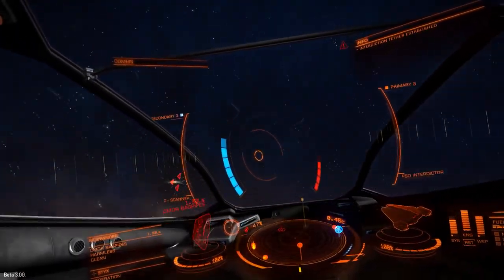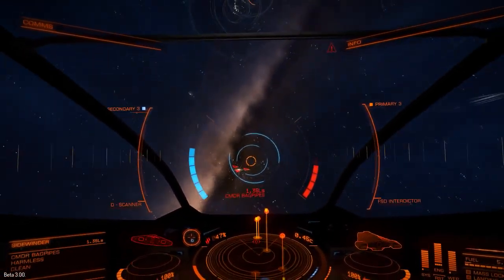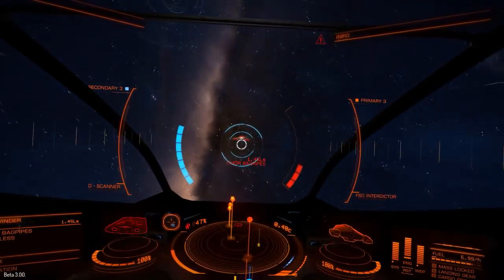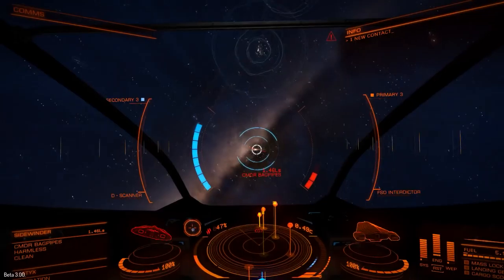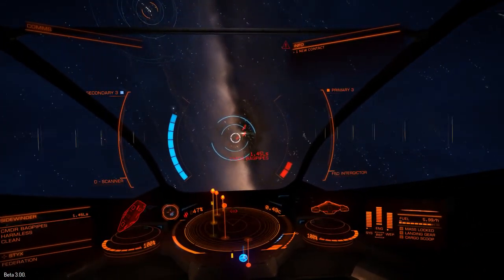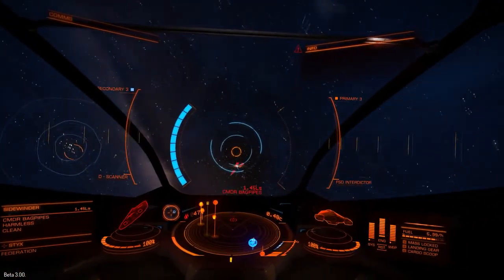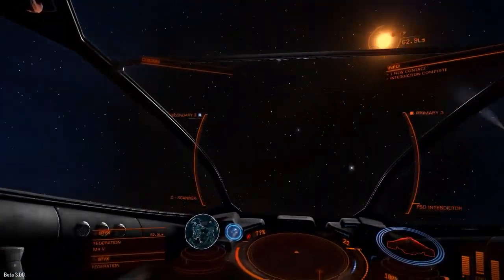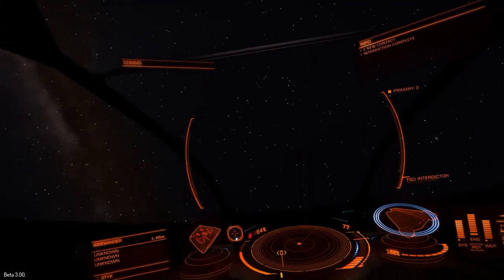I have to try to keep him on target, and what he has to do is try to align himself with an escape vector to avoid my interdiction. You'll see this blue bar on the left and the red bar on the right. The longer I keep him on target, my blue bar increases and the red one goes down — whichever of us is better at keeping on target or aligning with the escape vector will win.